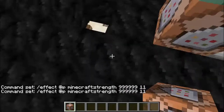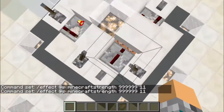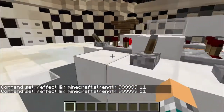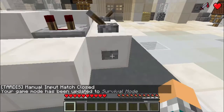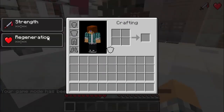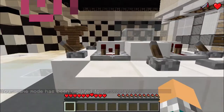I'll change that to a chain command block and it'll look like that. The command is already entered — just close that. Make sure the manual input hatch is closed. Not game mode one — game mode zero. And we have the absorption effect, which is infinite, and the strength effect, which is also infinite.